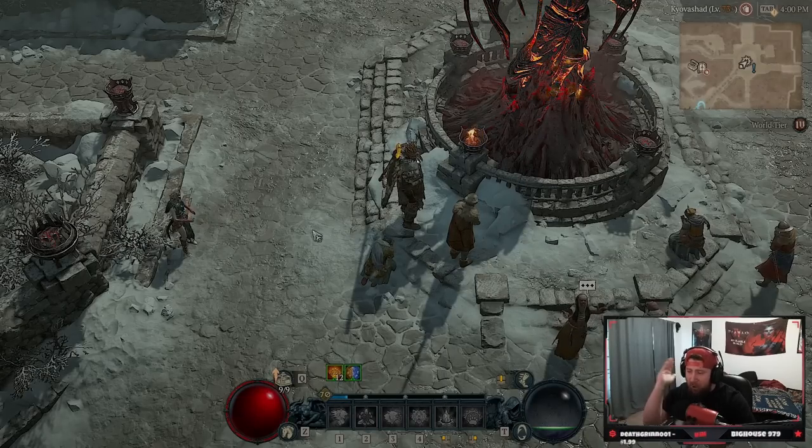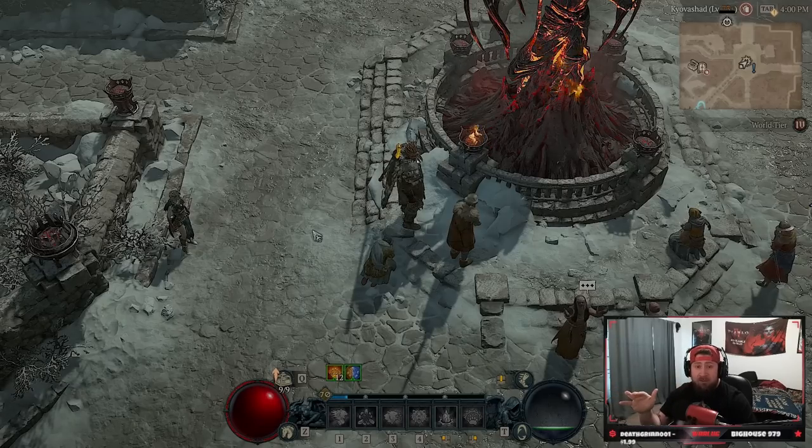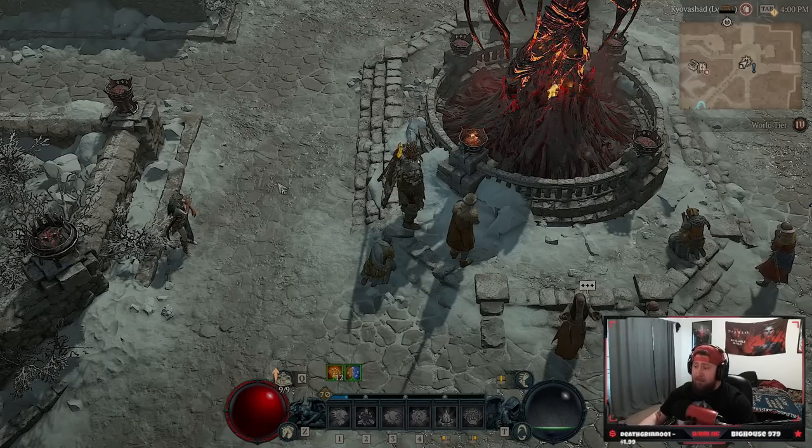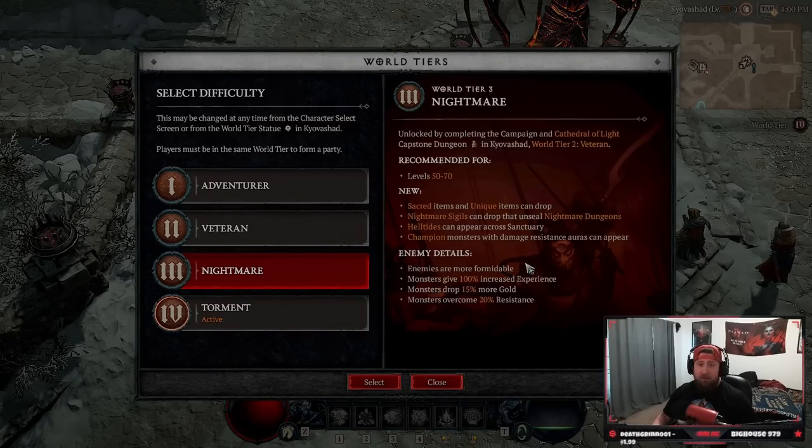Once you've got your gear and the legendaries you need for your build, upgrade everything to level 2 or 3. Once you're at least level 45, go fight the capstone - you're going to have a very fun and great time. It's a long and fun dungeon. When you're done, congratulations - you're on World Tier 3 Nightmare mode and now you can really power level your character and get some insane gear. I really hope you enjoyed today's video - comment below, subscribe if you're new, and as always stay gaming. Peace!